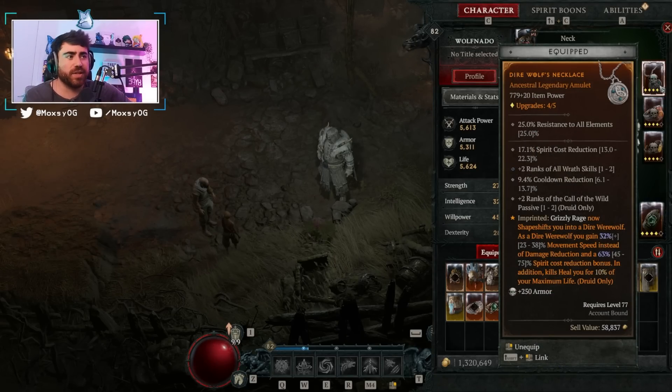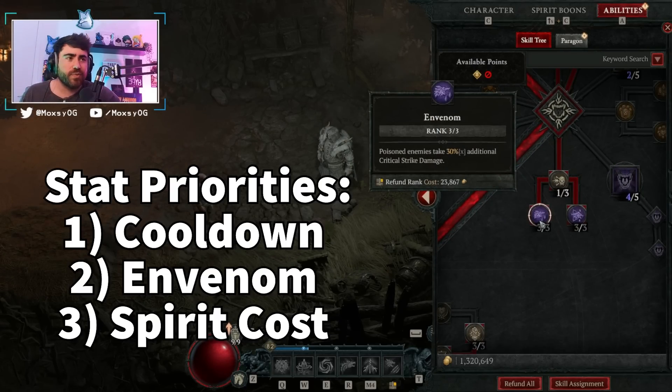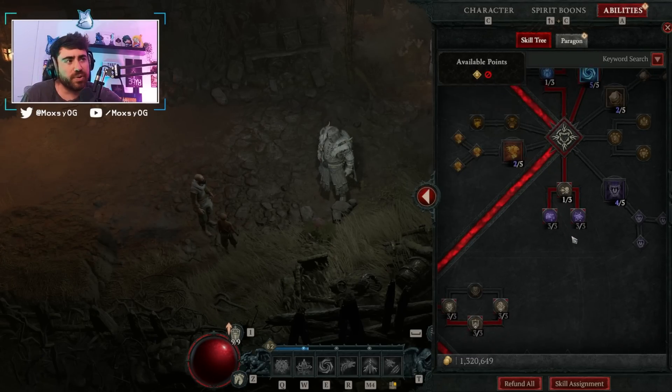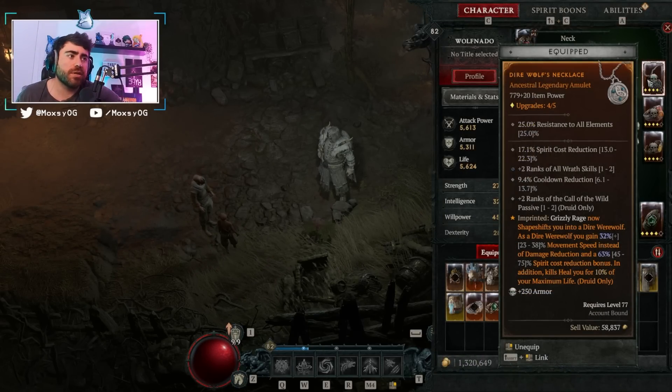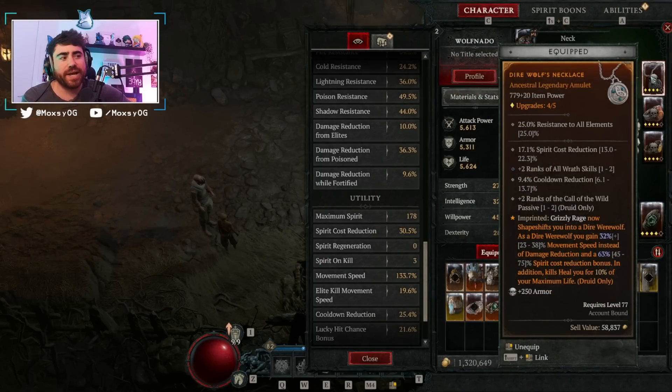For our amulet, the most important thing is cooldown reduction. If you can get points into Envenom — poisoned enemies take 30% additional critical damage — that additional crit damage is ridiculous; you could get it up to 60%. Right now I've got spirit cost reduction and cooldown reduction on my amulet, which is great. My base spirit cost reduction is 30%, and with my amulet giving another 63%, we're sitting at 93% spirit cost reduction while in Grizzly Rage. Note: you don't want to go all the way to 100% — you still want some cost, which I'll explain when we get to the paragon board.